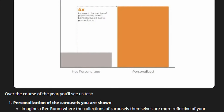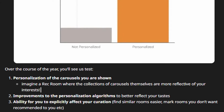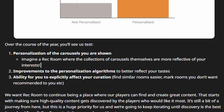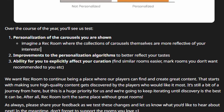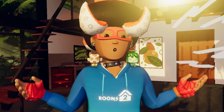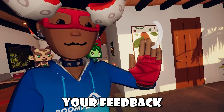Over the course of the year, you'll see them test personalization of the carousels shown, imagine a Rec Room where collections of carousels are more reflective of your interests, improvements to personalization algorithms to better reflect your taste, and the ability for you to explicitly affect your recommendations — find similar rooms easier and mark rooms you don't want recommended. That was a long discovery dev blog from Rec Room, and I want to see more of that. We love seeing this whole development process and a sneak peek into what's coming. I'm glad that Rec Room is experimenting with this and it really does make me hopeful for Rec Room's future. And just off the analytics alone, it seems to be working.